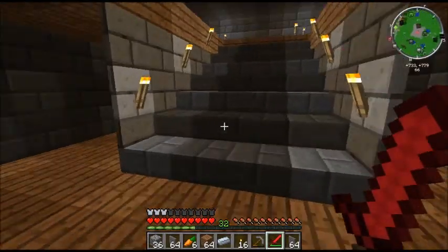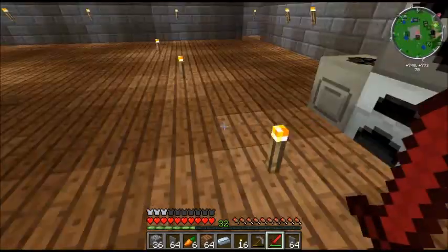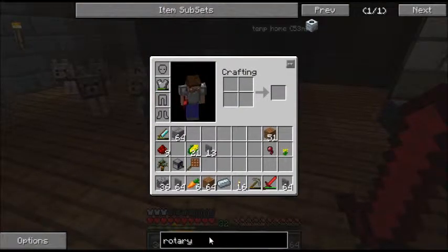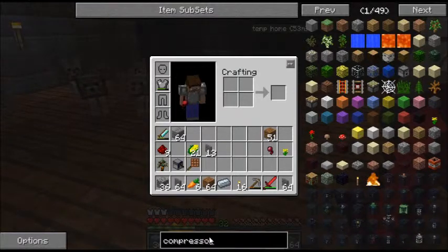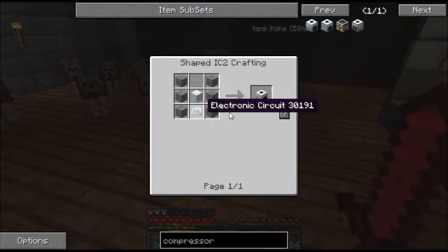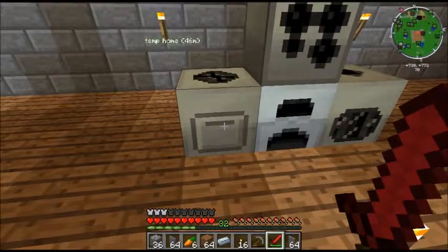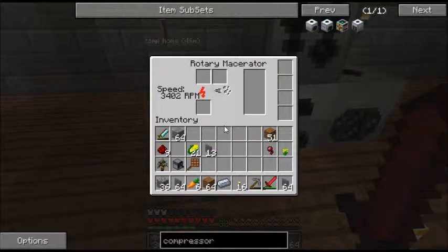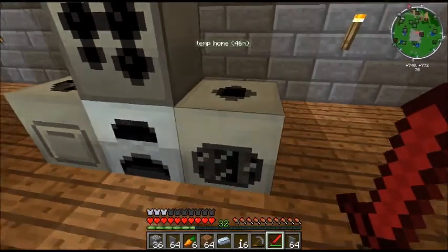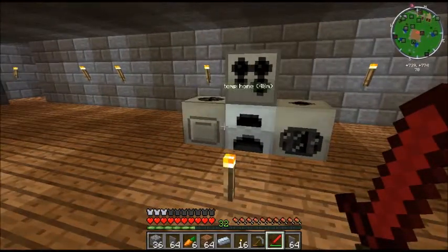And we're back. Real quick — the last part of the episode, I was going to talk about the compressor. Unfortunately, the data for that got destroyed, so I'm just going to re-record this. So the compressor is made by taking six smooth stone, a machine block, and an electronic circuit. Unfortunately, like I was saying, we made the macerator, put it down, and I was charging it up. The file was corrupted. So by the end of the first part of this episode number two, we made the plate bending machine and the compressor. Here's your compressor. On the third part, coming up right in a second, I'm going to show you how to make the plate bending machine.